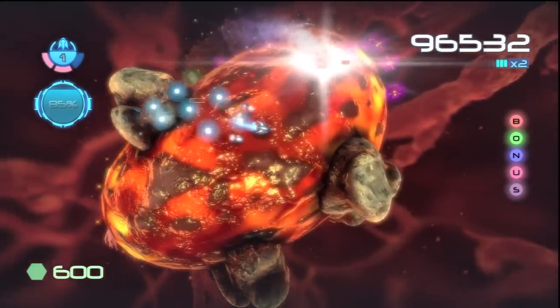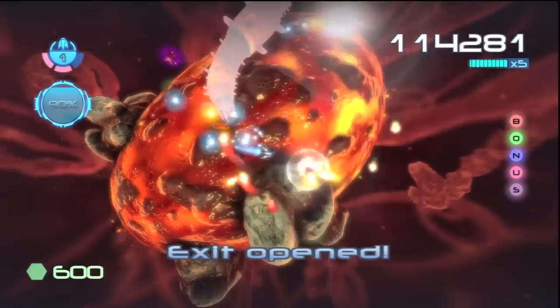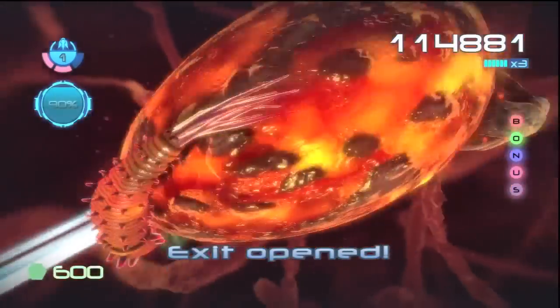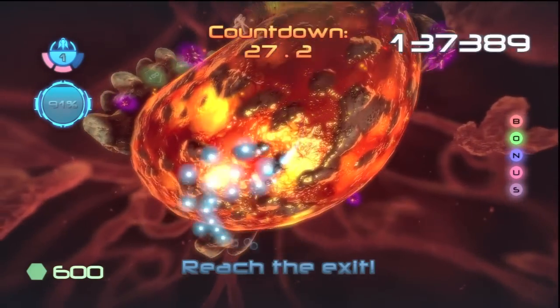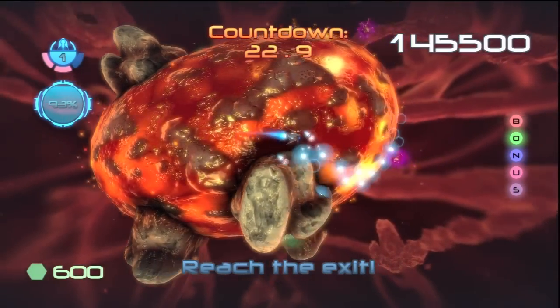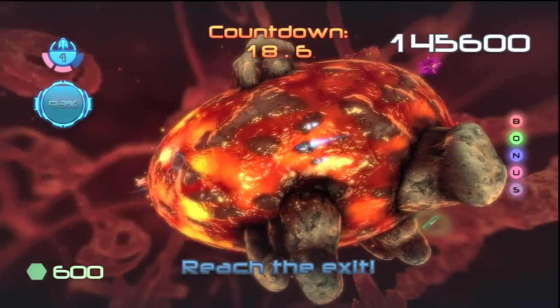Now the next exit will open up and I can go right away, or try to get more items and level up first. You have about 25 to 30 seconds to clear out more cells and pick up more stuff before the exit. I would recommend doing that before you go in, if there's stuff close around to the exit.